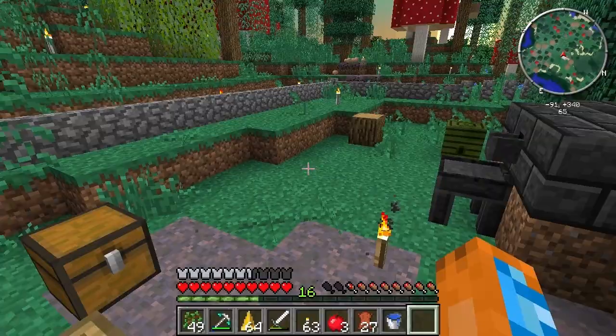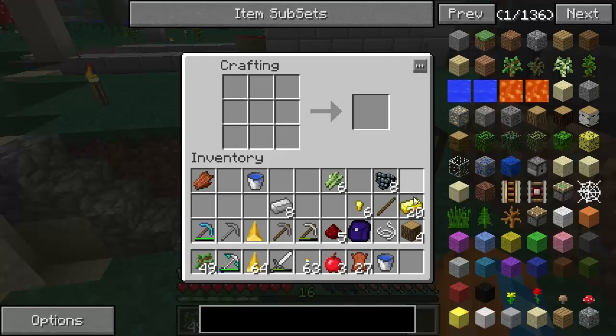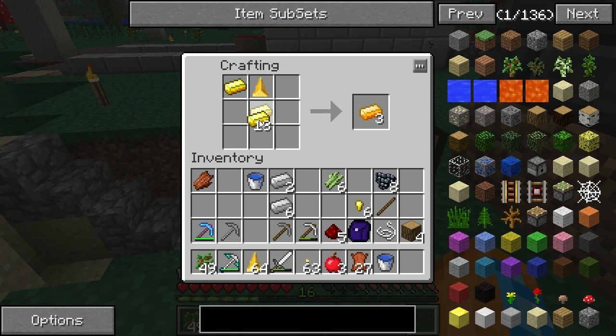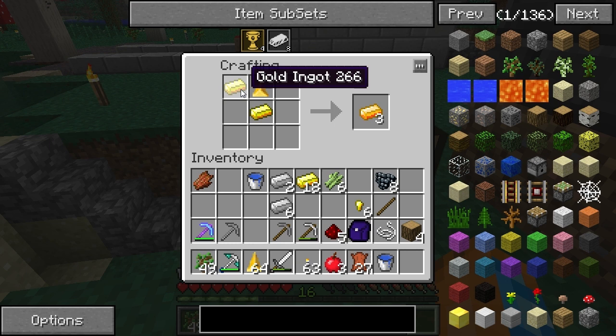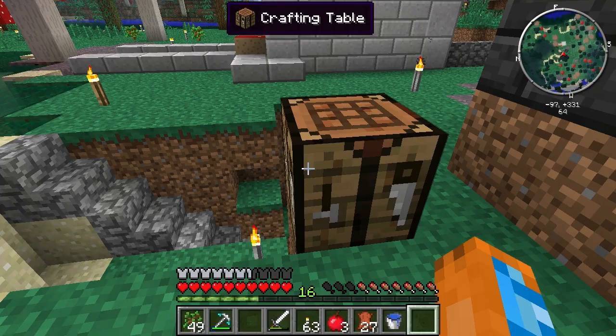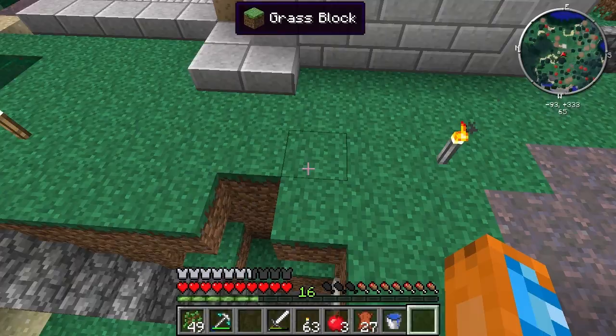We first need to make something called a force rod. To do that, take two iron and a force gem — that gets you two force ingots. You can use gold instead of iron and you'll get three, which is like one and a half per ingot. I have more iron than I know what to do with, so let's make some force ingots.